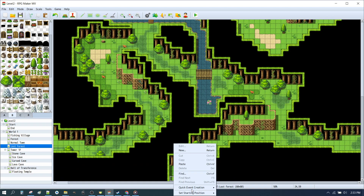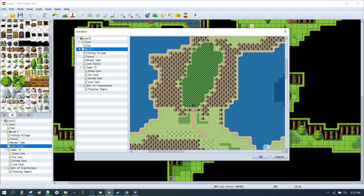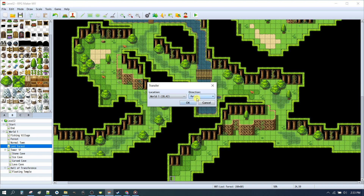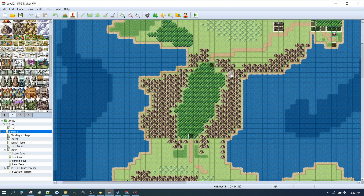And the same deal on the bottom of the lost forest map. We'll go to Transfer — this time going to the world map at the bottom. Click OK, going down. Ctrl-C, Ctrl-V, Ctrl-V, Ctrl-V. So now we can enter and exit our lost forest, and we can enter and exit our town.